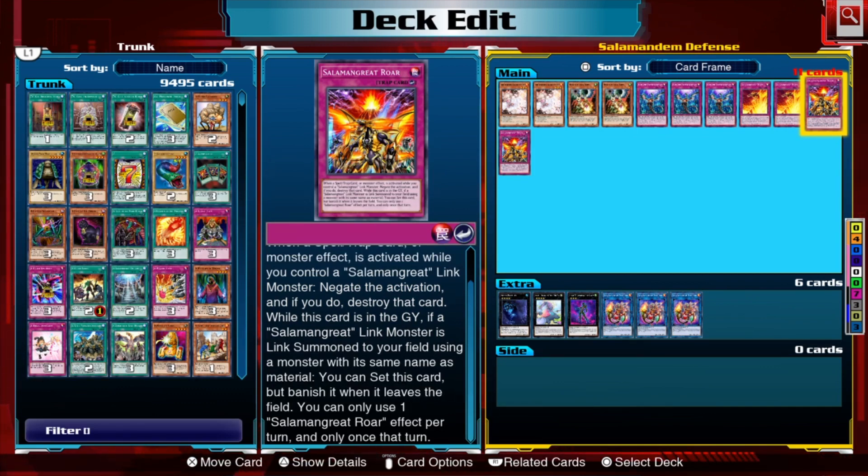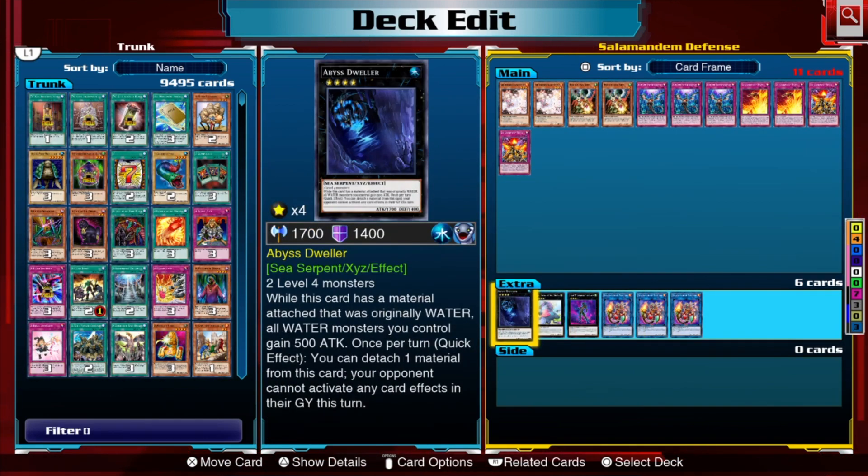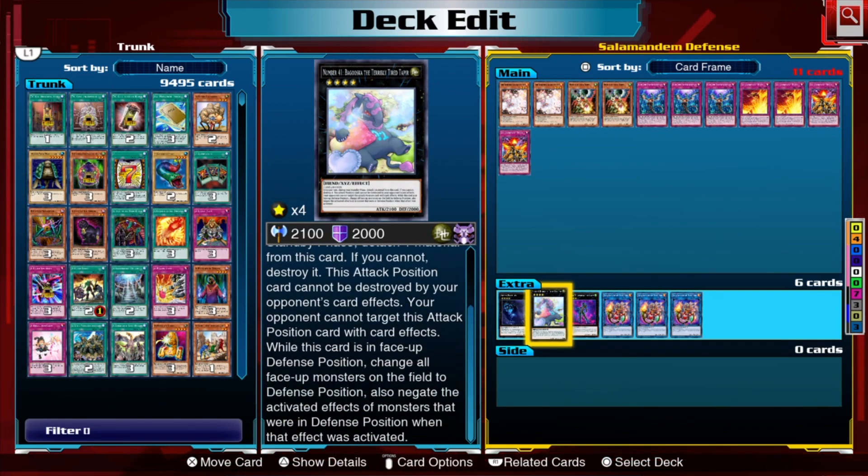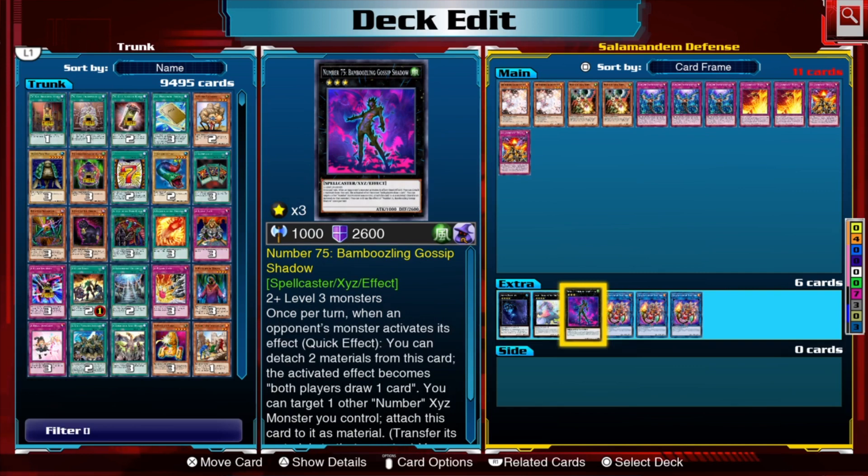We also have some XYZ monsters. Apollousa stops activations your opponent does in the graveyard. Bagooska is really nice — when Bagooska is in defense position, it forces all monsters on the field into defense position and negates the activated effects of monsters in defense position. Your deck relies heavily on link monsters, and link bosses can't be put into defense position, so you can still play Sunlight Wolf, Heat Leo, or Pyro Phoenix while Bagooska is on the field. If your opponent isn't playing link monsters, that can be very oppressive for them.